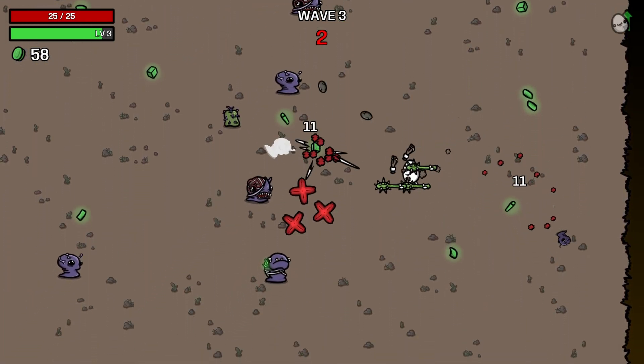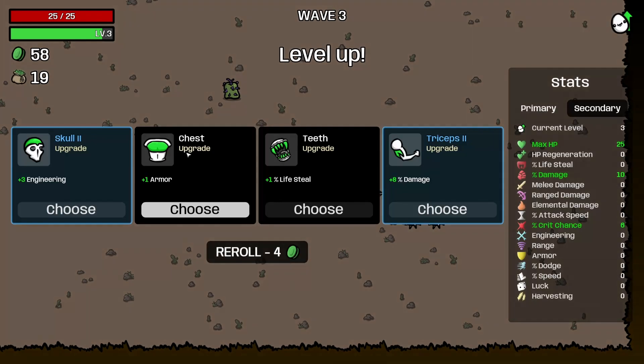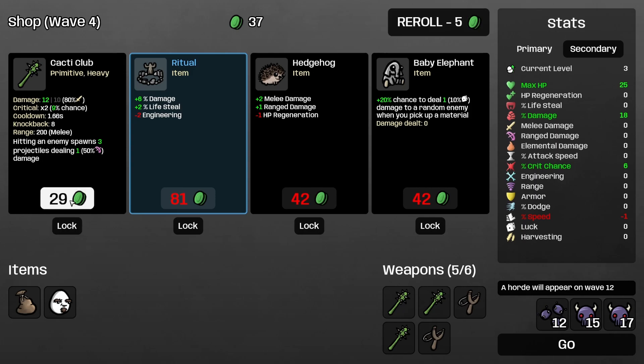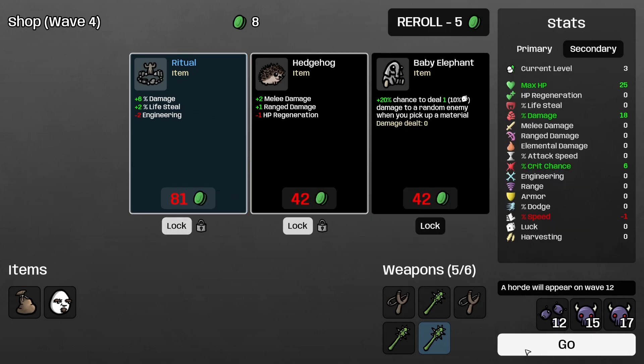It was nice to have a bit of a break. 8% damage — let's go with that, we'll go for the bag. New Cacti Club. Hedgehog is really good for us. Ritual as well.